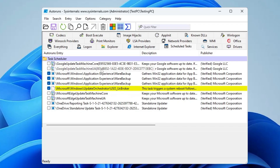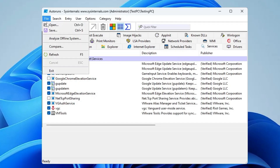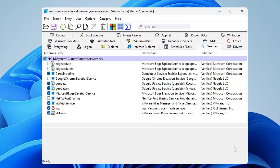On your end there may be fewer or more tasks, so look through all scheduled tasks and uncheck whichever you don't need. Then click on the Services tab and uncheck any services you don't need. Finally, click on File, click on Save, and save this file to any location you choose. Once done, close it.